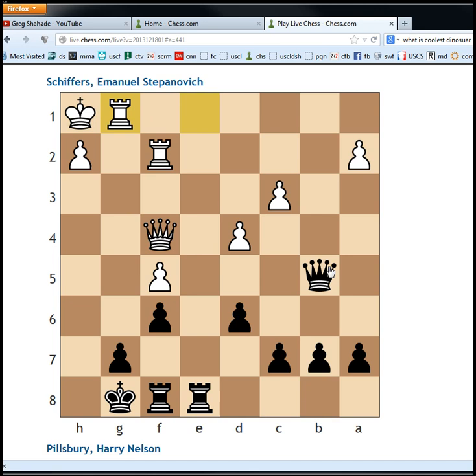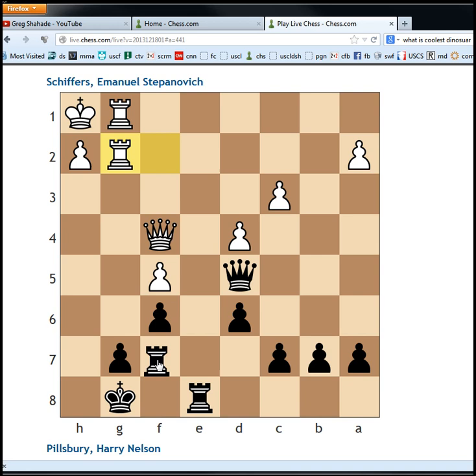But after rook g1, queen d5, it just wasn't enough to save the day. Rook f7 was played just for safety reasons. I think if rook e2, this move would have been a little hasty — the idea is the rook's pinned. However, what can white do? He can distract the queen, and actually he may be in some trouble. So rook e2 would have been a serious mistake. Instead, he just played rook f7.